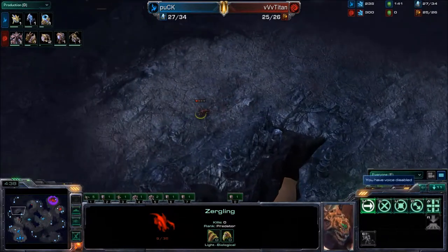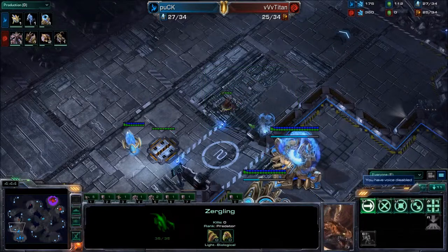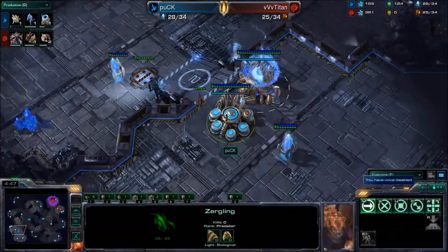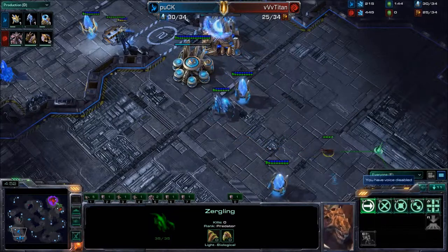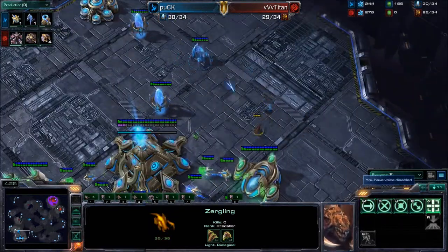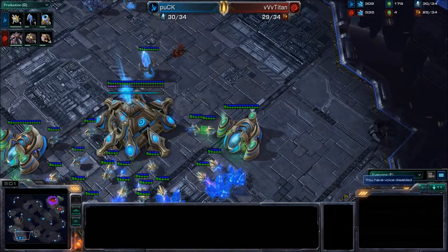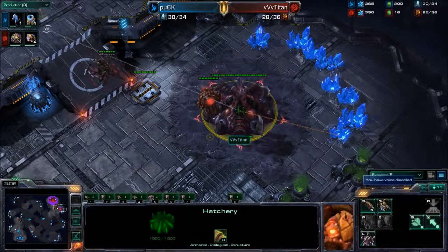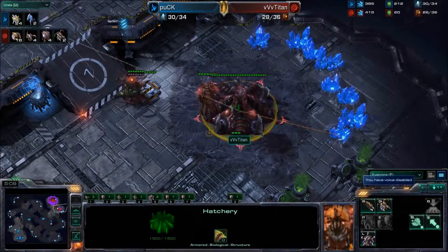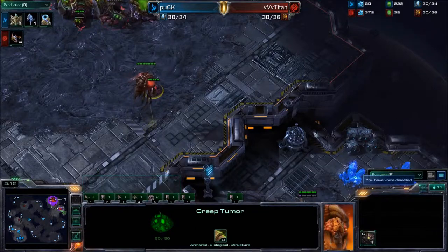Titan is going to be poking in here. He's going to see that there's no fast expand. This is going to be his first glimpse at the base. He's saved up quite a bit of minerals, so he could throw down a fast third. But now that he sees the one base, I imagine he's going to be spending those minerals on maybe a second gas, or maybe an early Evo Chamber, or just a ton of drones on his two base. So it's most likely going to be two bases. You can already see a lot of drones being trained. A creep tumor was established, so Titan going to quickly connect these bases.